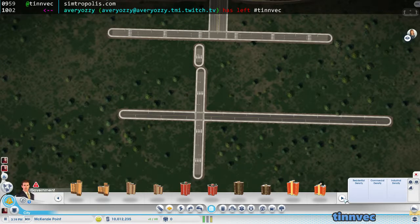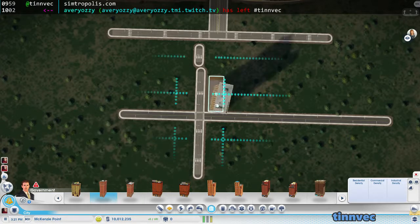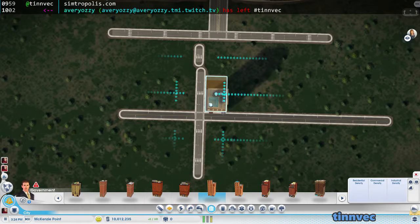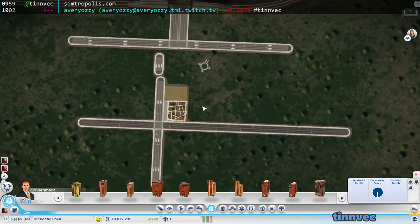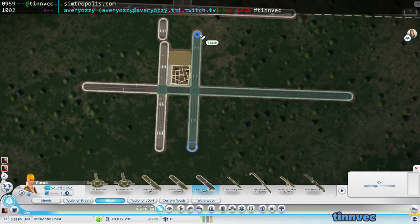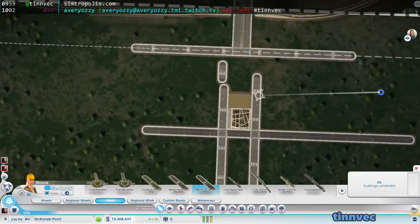There we go. That was the skinny one — that's the width we're looking for and it actually looks pretty centered looking at it from here. I think we can get just a little bit closer — nope, that's too close. It's probably about as close as we can get.